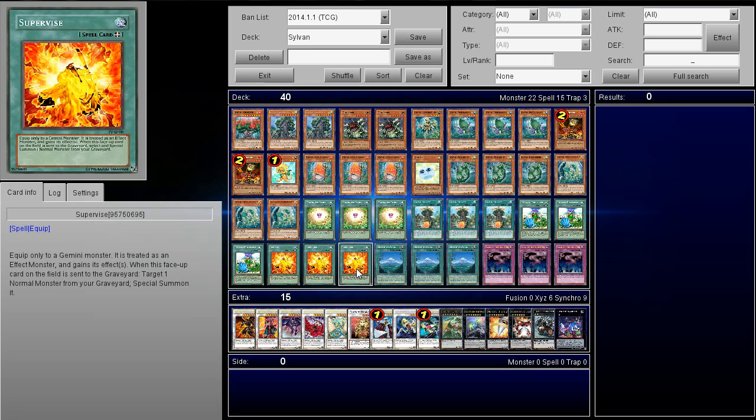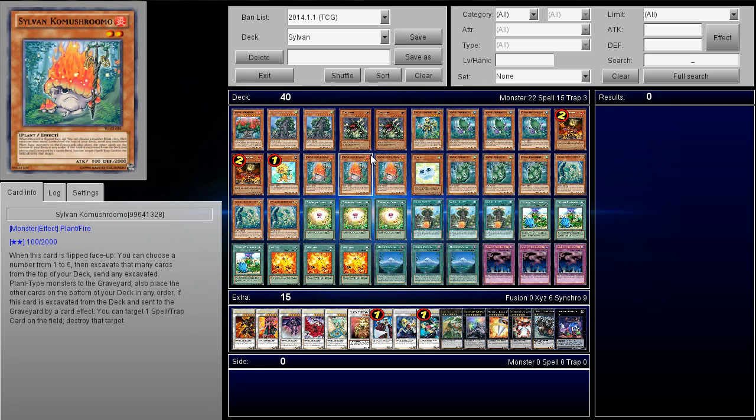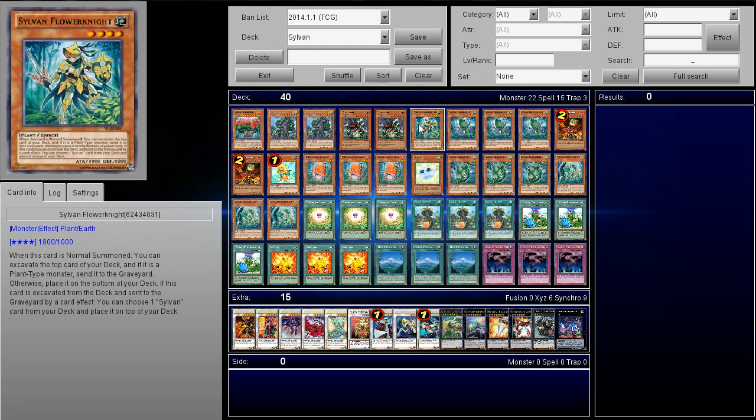There's also Supervise. Technically it does have a very little downside — it is an equip, and equips have been considered slow for a long time. But the ability — when this card is sent to the graveyard, target one normal monster in your graveyard and special summon it — means you can re-special summon Giga Plant. You summon Giga Plant however you get it out — Lonefire, Call of the Haunted — equip Supervise to it, get its effect to special summon, and if anything happens and Giga Plant dies, you can bring back Giga Plant. It's absolutely ridiculous.